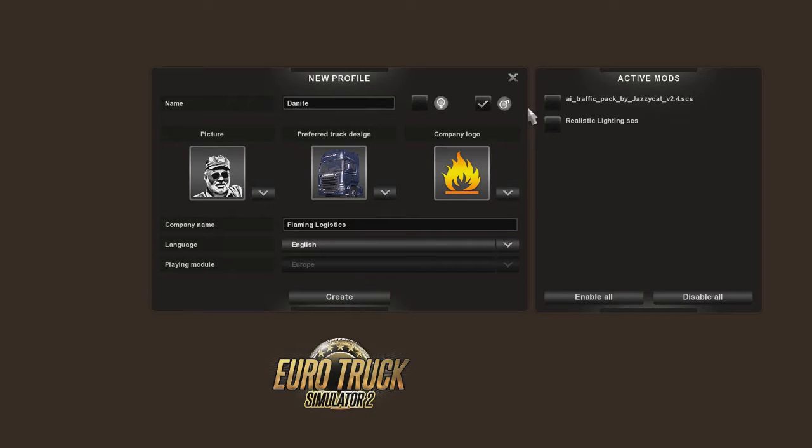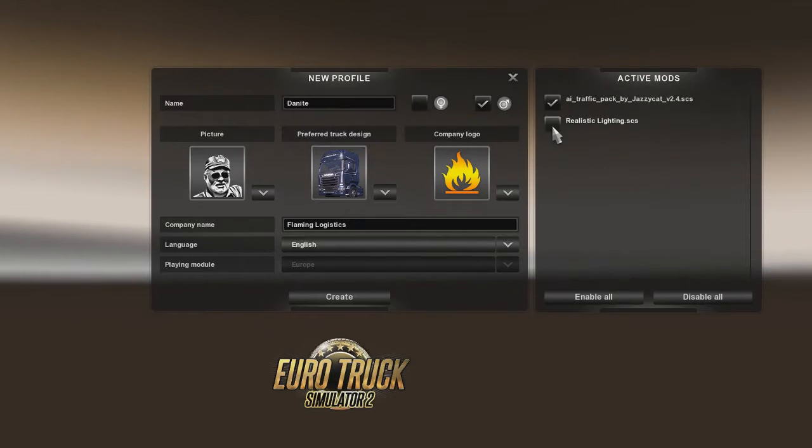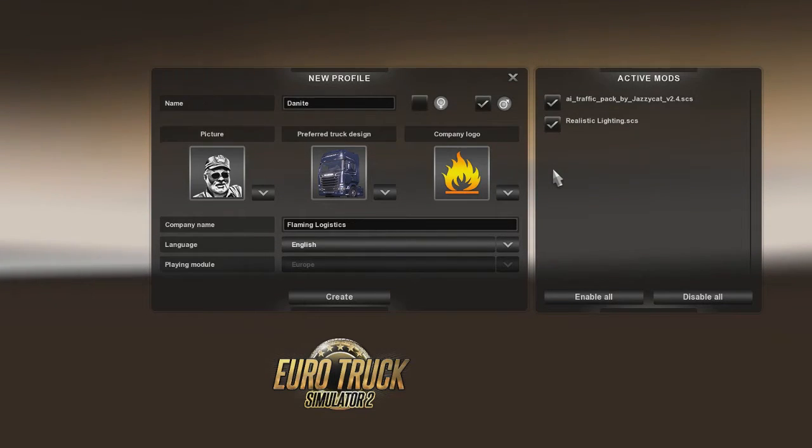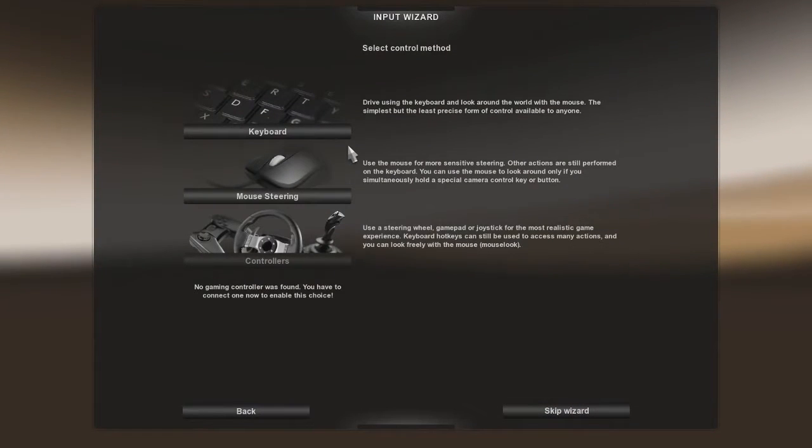English - I don't have any modules. Now I am using two mods here: AI Traffic Pack, which basically just gives me a bit of a wider variety of traffic, and then Realistic Lighting, which as it says makes the lighting a little bit more realistic, because the base game lighting is a little bit flat.